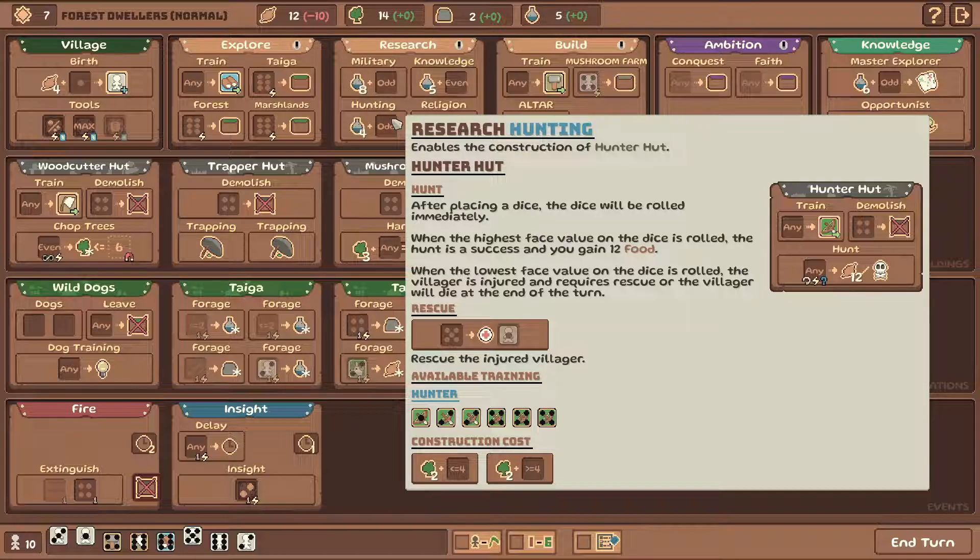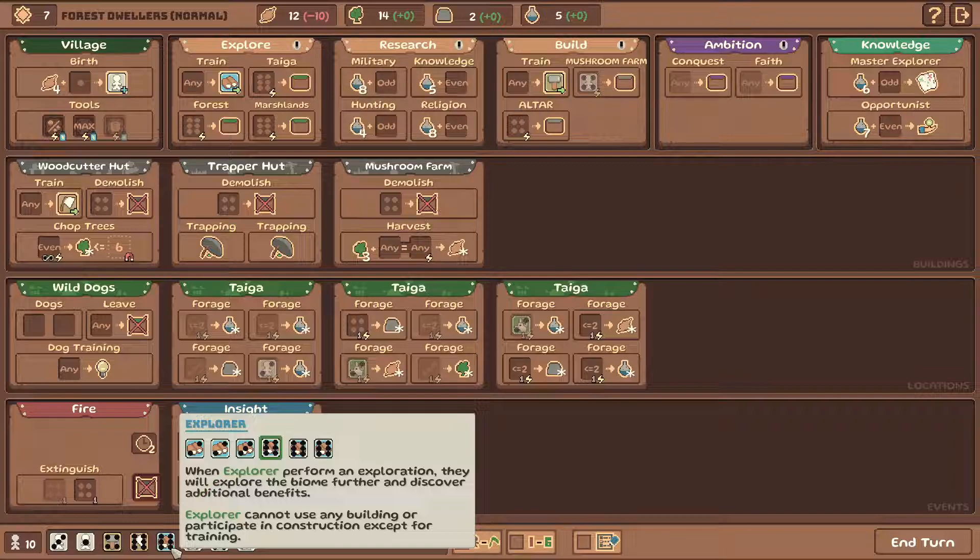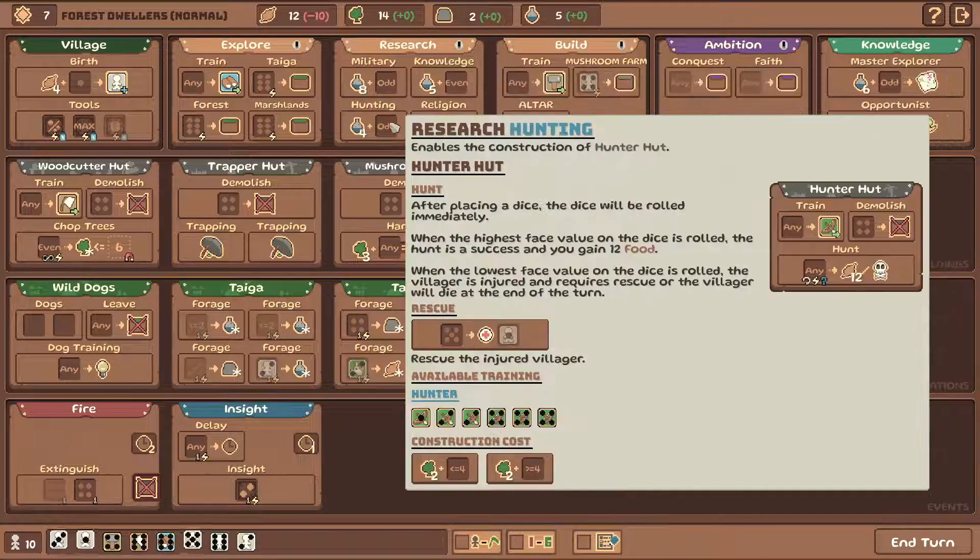Still a funny idea, right? They were put into a weird situation with the hunt thing, but I'm pretty sure you cannot use the dog to hunt - dog alone cannot hunt. Like, what would that even mean? They would have to go outside and hunt alone, so that wouldn't work. Do we go for the hunter hunt? It's a highly volatile location - the payoff is really good, but very often you're not going to get anything. When the highest face value on the dice is rolled, the hunt is a success and you gain 12 food. Hunter has 50% chance to succeed. Explorer also. Explorer cannot use the building, so you would need the hunter for successful hunts.